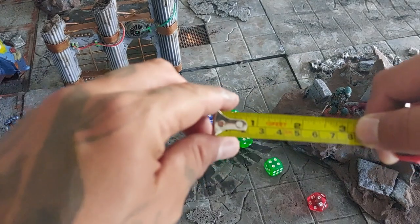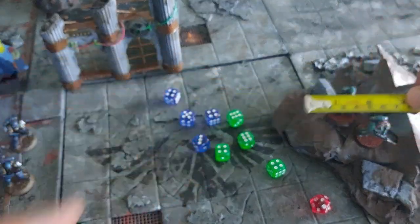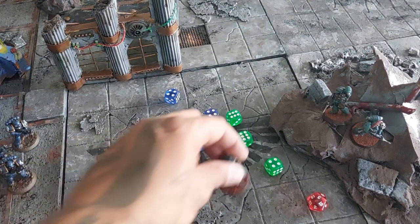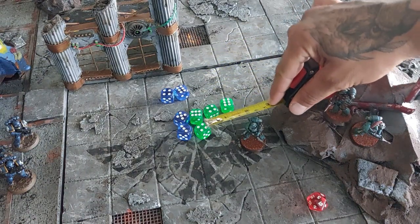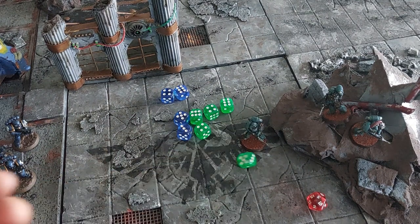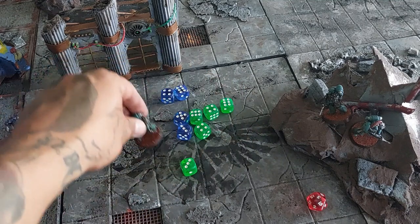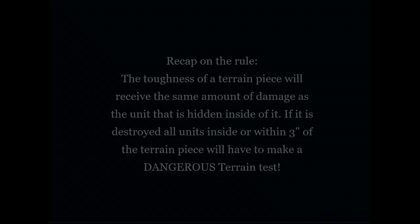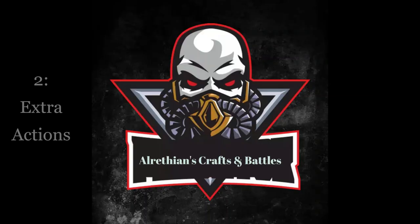All units within three inches of the collapsed terrain also have to make a dangerous terrain test, measured from any edge of the debris pile. A model standing within three inches must make the test — which he passed, so he's alright. A model outside the three-inch danger zone does not need to make it. Recap: the terrain piece receives the same damage as the unit inside it. If destroyed, all units inside or within three inches must make a dangerous terrain test.